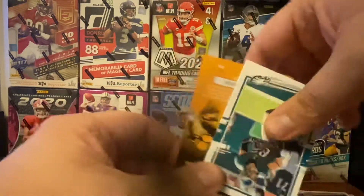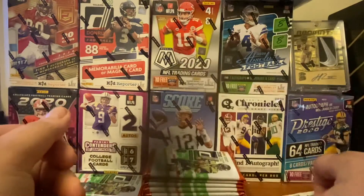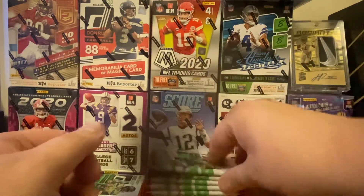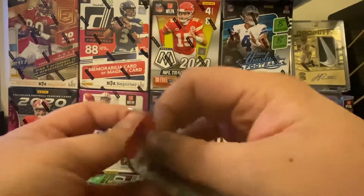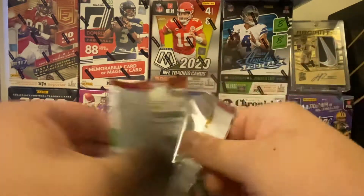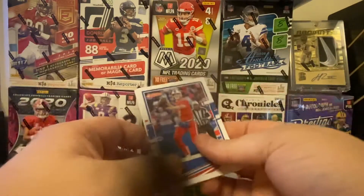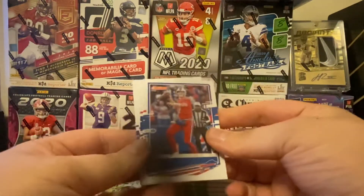Harrison Bryant and then Zach Ertz. Need to get some more Charles Woodson cards. I don't really collect old school — I appreciate it and everything, but I just prefer to stick with the newer names. Mostly because I'm a Raider fan, and my old school has not been well.